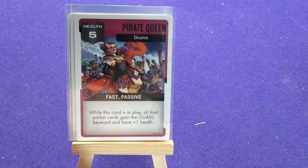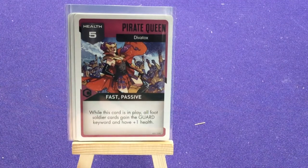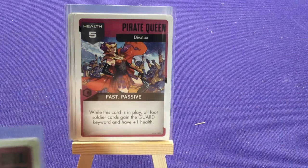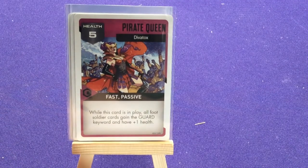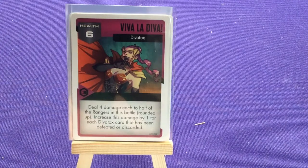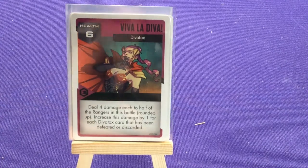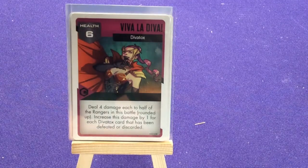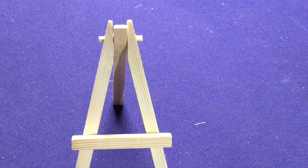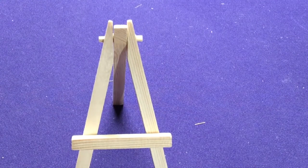Pirate Queen: five health, fast and passive — while this card is in play, all foot soldiers gain the guard keyword and have plus one health. That is nasty. It's kind of cool because it's a boss that actually cares about the minions, versus Rita and Zed with the putties. Viva La Diva: six health — deal four damage to each half of the rangers in this battle, rounded up; increase this damage by one for each Divatox card that's been defeated or discarded. So the more damage you do to her, the more dangerous she gets. It's also a neat connecting theme — several of her cards deal damage to half the rangers.